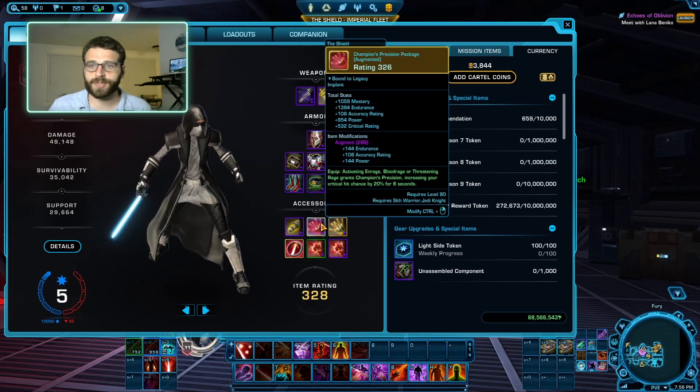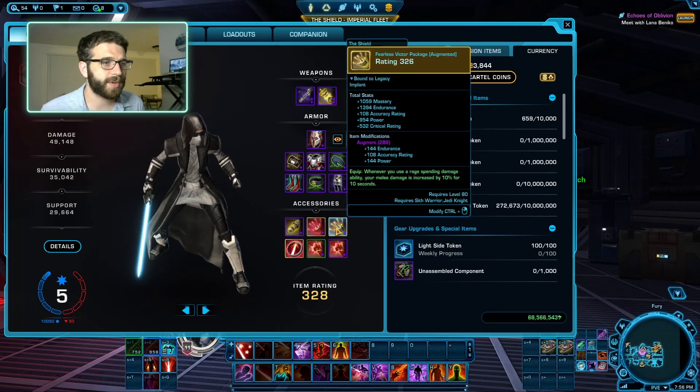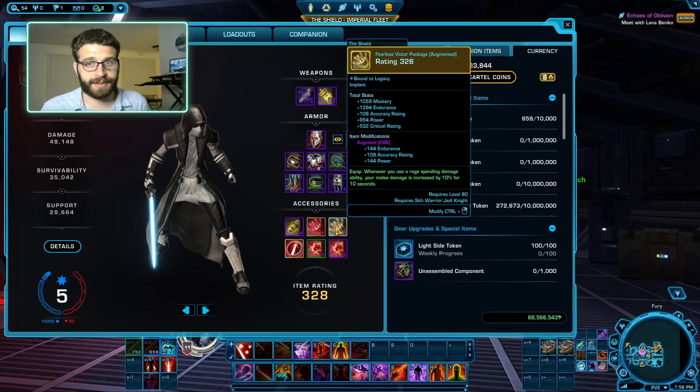For our legendaries, we're going to take the Champion's Precision Package — it gives a free extra 20% crit every time we use our Blood Rage, which is very nice. And then we're going to take the Fearless Victor Pack, which is a free 10% melee damage all the time, which is very handy.